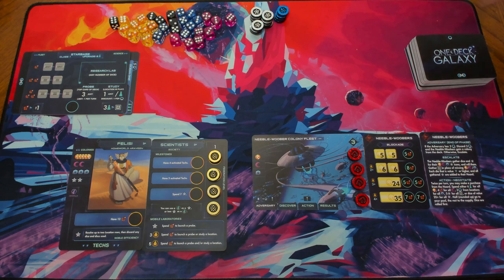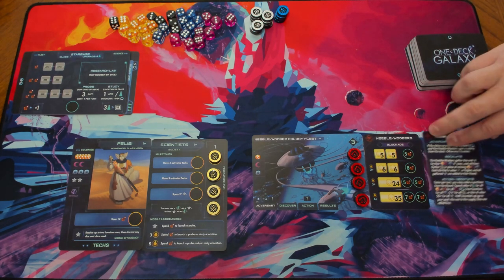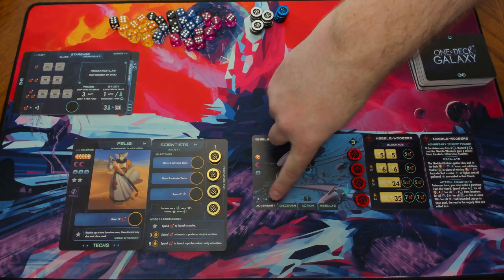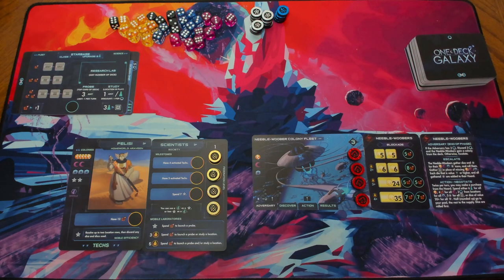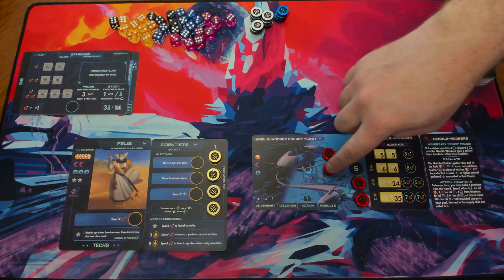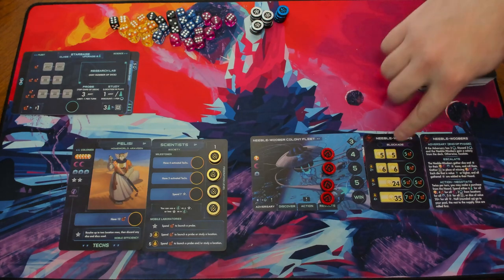Speaking of the adversary, let's talk about their zone. You have the main adversary card, the Niebuwer Colony Fleet, their Confrontation card, and their Rules card. The Rules reference lists all the special rules different from the base game. There's also the Adversary Quick Guide, which provides a colloquial description of each adversary. On the adversary card, at the bottom there's a list of all the phases of the turn and the things the adversary does in icon form. Over on the right, we have Adversary Tokens — your ultimate goal is to remove all four of them to win. As you remove them, they'll reveal numbers which change the gameplay effects. You'll do this by filling in the row next to each token during the action phase.